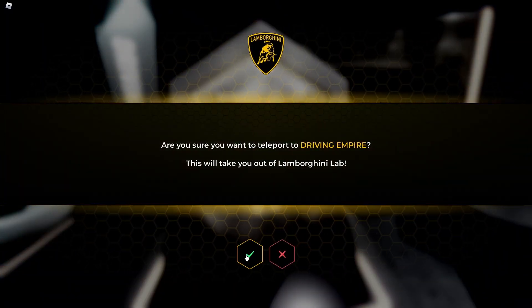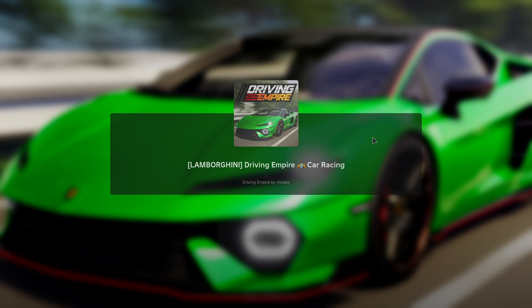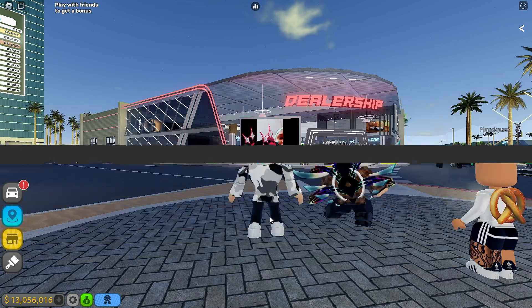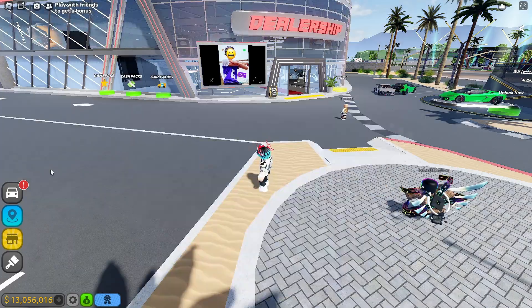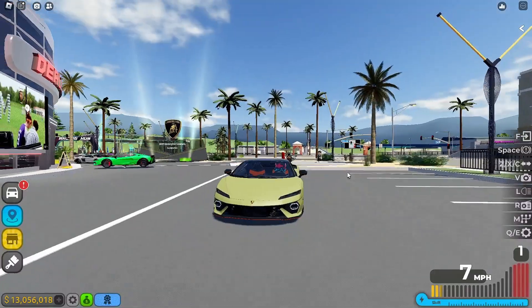Then you want to go back to Driving Empire. You don't have to use this teleporter — you could go ahead and just join Driving Empire, like leave the game and join Driving Empire. Then just hit play and there should be a little thing that pops up. It did for my alt accounts, but there should be a little thing that pops up telling you that you got the car. And yeah, here it is — your brand new Lamborghini.